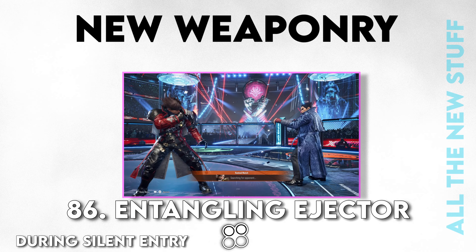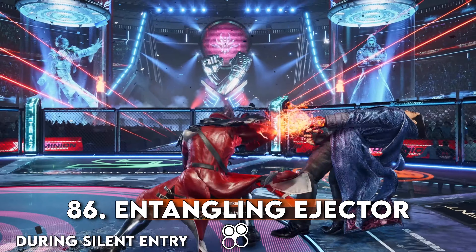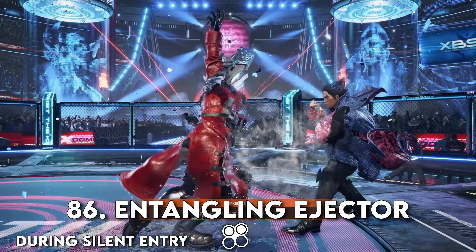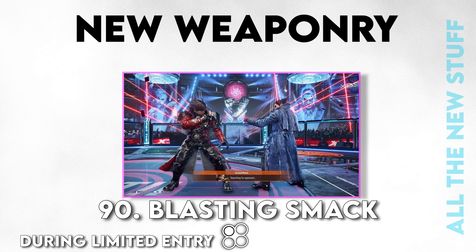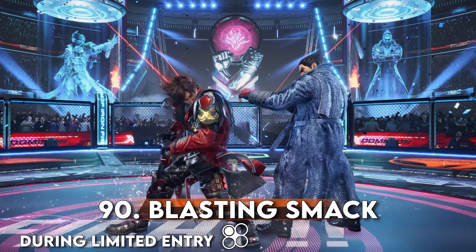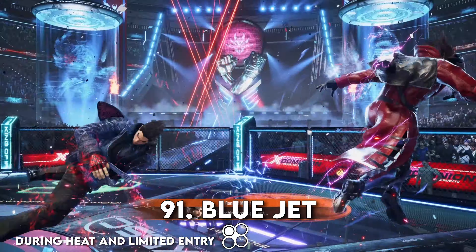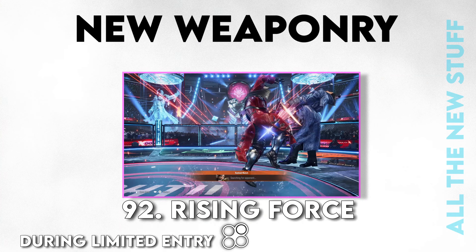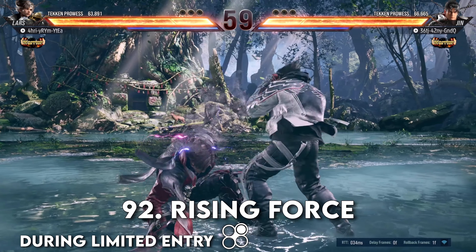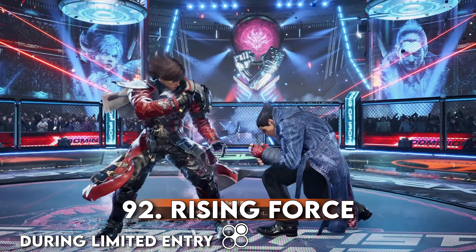Entangling Ejector — the devs just have a way of naming Lars moves. It's a tailspin attack on an opponent in the air, replacing Bolt Smash in a way as it seems to be a safe mid out of Silent Entry. Blasting Smack — once this was Avalanche Spike. Blasting Smack is a low attack from Limited Entry that forces crouch, side-switches while within heat, taking on the name Blue Jet when doing so. Rising Force — the once Key Charge move, now the 2 button from Limited Entry — seems to have evasive properties, knocks the enemy away on block, causes chip, and tailspins while in heat.